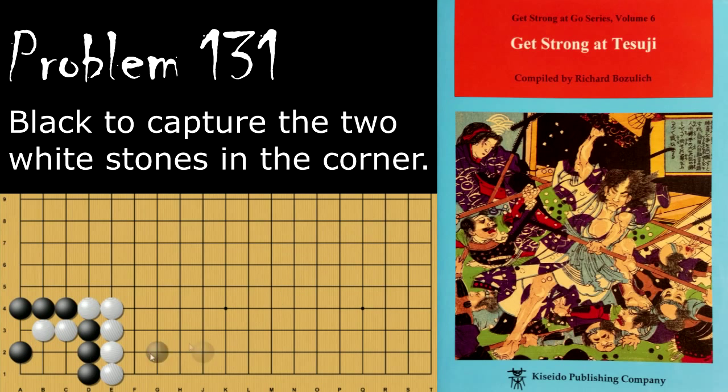Moving on to problem number 131 — Black is looking to capture the two White stones in the corner. What is his move to do this? Black's move is the 2-1 point here, and from here these two stones are captured. If White tries to Atari these three, Black just connects. If Black tries to play this move instead, then White will turn, putting these stones in Atari, and Black will lose.